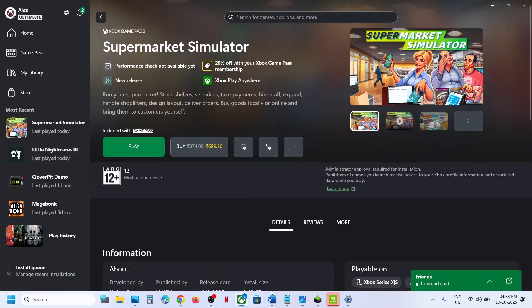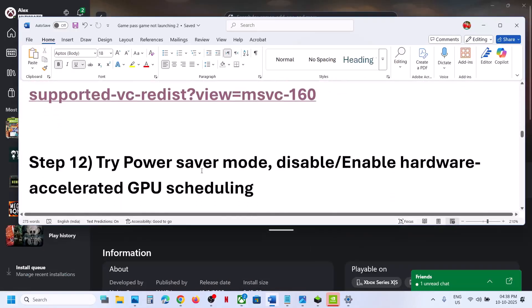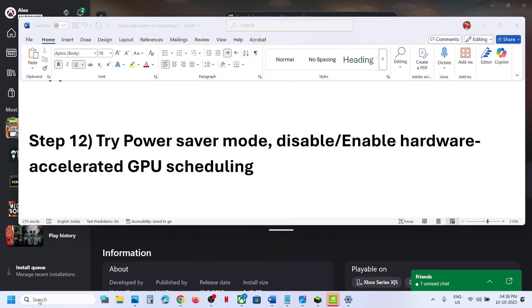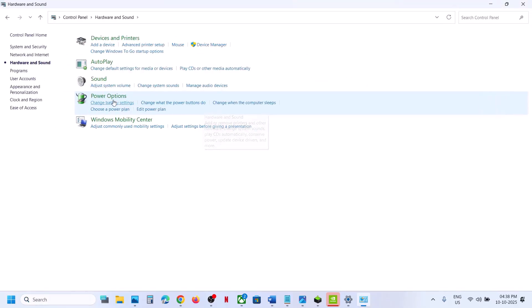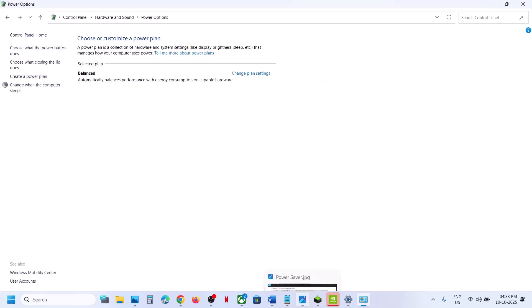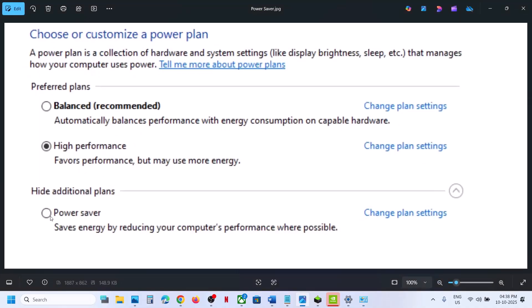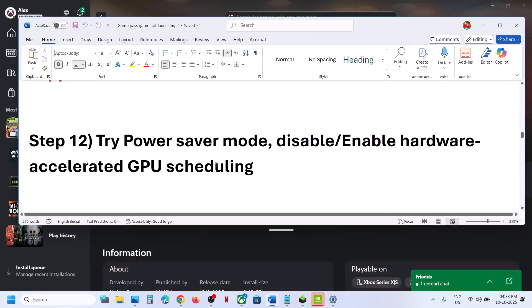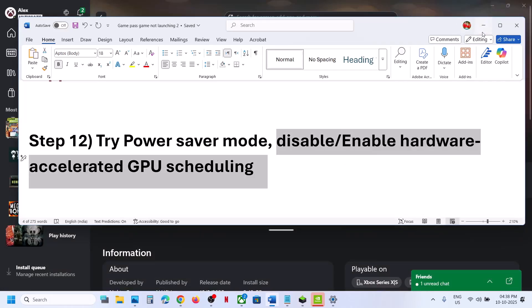Let the installation complete and make sure both files are installed. Once installed, restart your computer and after the restart launch the game and check. Still not working? The next step is to try Power Saver mode. Go to Control Panel, Hardware and Sound, Power Options, and select Power Saver. Launch the game and check.